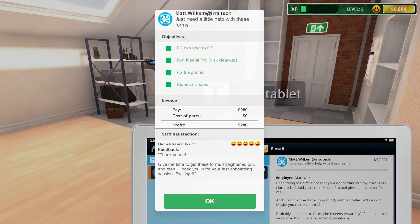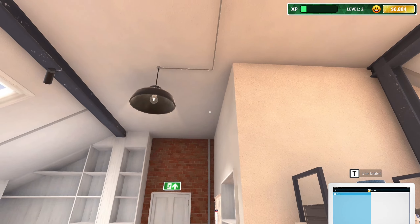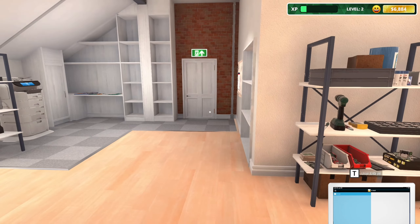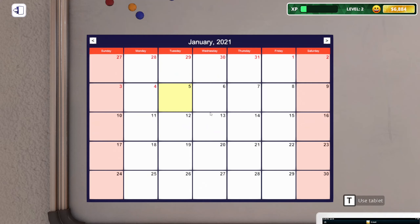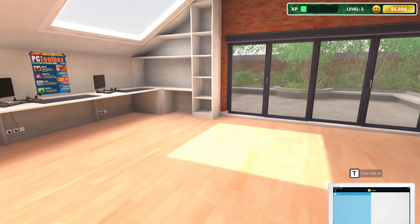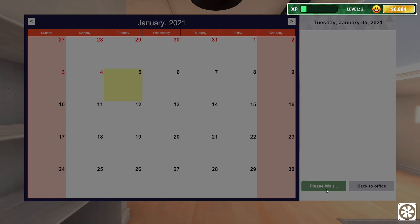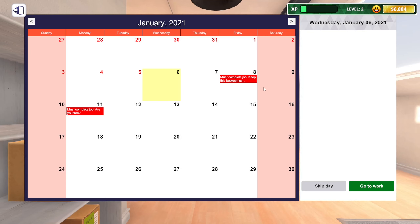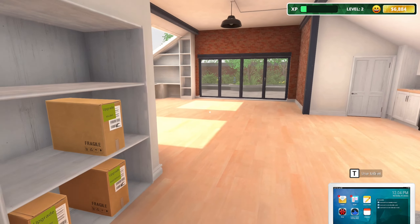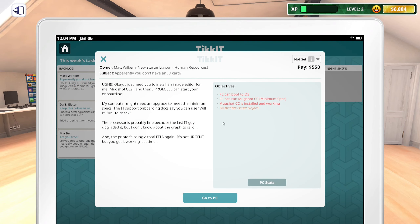Our lights are on — I wonder if we'll start getting electricity bills. The calendar is empty — we're not very popular. Looking for a light switch — yes, got the lights off. Day 3 begins with more jobs. Fix printer issue, unjam it. Remove viruses, upgrade the graphics card. Mia Bell wants her computer cleaned and Flipside installed, with a storage upgrade to 4.5 terabytes — odd number.